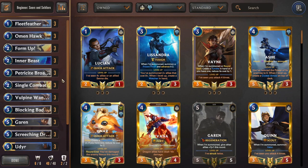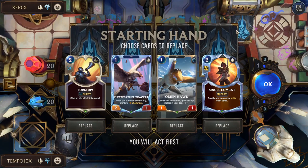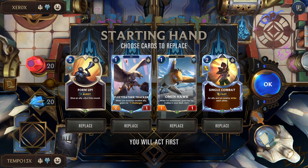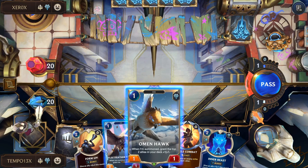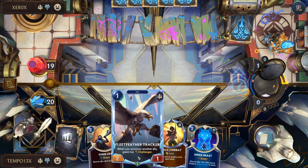That's it for the deck rundown. Now here's a live commentary game so you can see how it plays out. We're fighting another Demacia/Freljord strategy — Garen and Lissandra. Our hand is actually pretty decent: Omenhawk on turn one, Fleet Feather Tracker, some buffs, and Single Combat. We'll lead with Omenhawk to get buffs out as soon as possible, then develop Fleet Feather Tracker on defense turn.